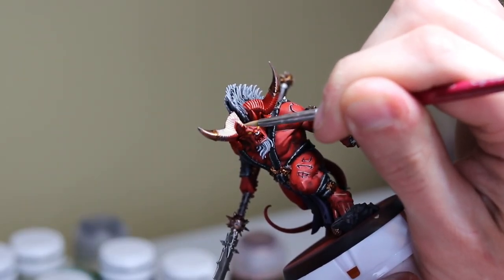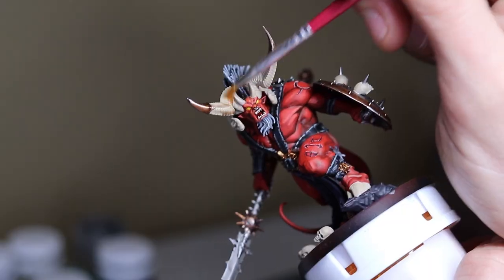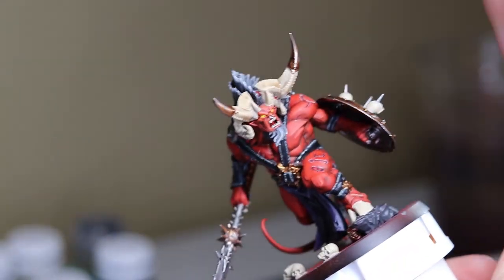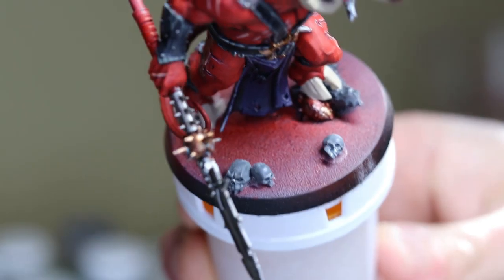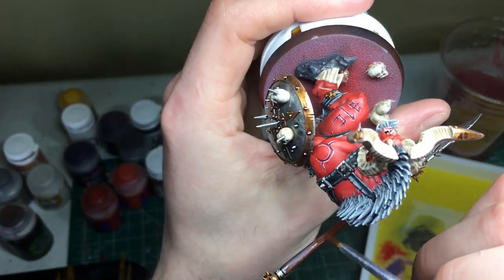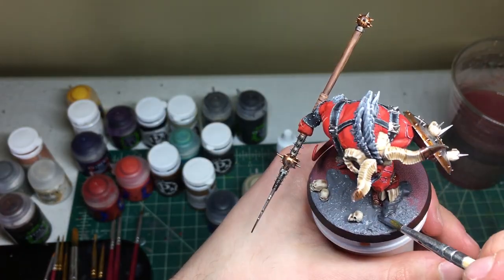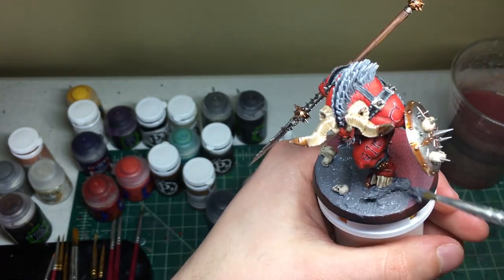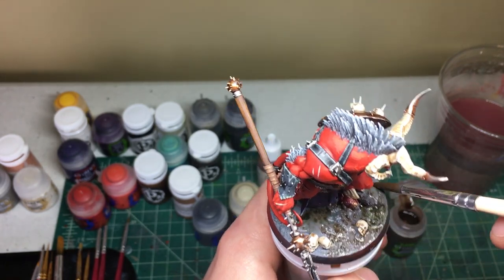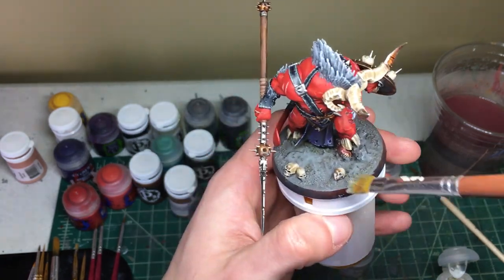At this point, it is really just the bones, the other minor details, and the base of this model, and we are complete. For the horns and hooves, I just did a very simple scheme: bone color, brown wash, and then some lighter bone colors to highlight those sections. I added a few little skulls on the base — figured that wouldn't be an issue. Then I tackled a few other details such as the spear, some minor jewelry, and so on. Finally for the base, I kept it very simple. Since I will be using this guy in Warcry, I wanted him to match the theme I have for all the fighters. I just used some of that Astro Granite paint from GW, mixed in a brown and a green wash, a little bit of dry brushing, and finally decorated it with some grass tufts.